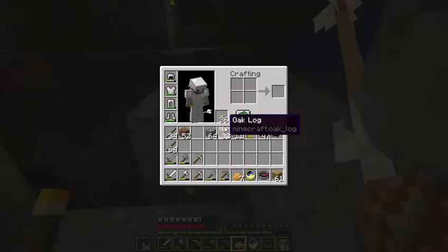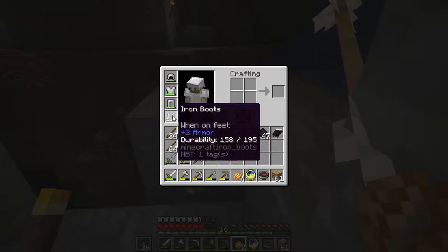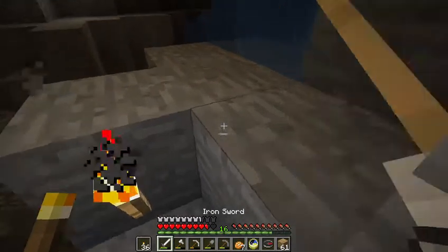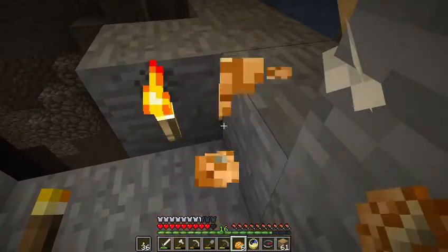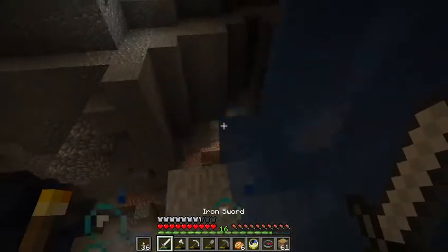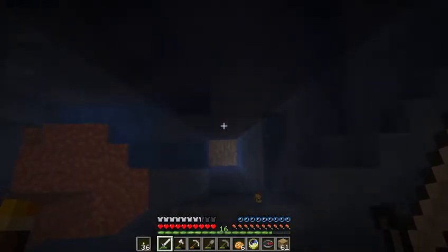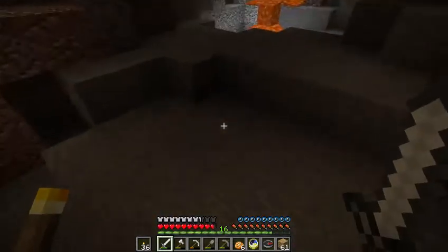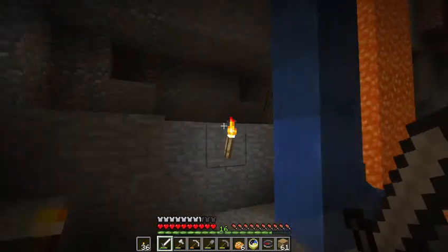The durability on my armor is going down. Good old skeletons — you can always count on them to show up when you least expect it, especially when you're trying to give a tutorial. As I was demonstrating, you can hit the bottom of a waterfall safely. Where is he? He's up there — I'll go hide here.